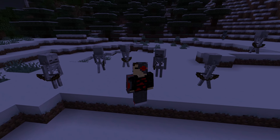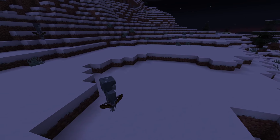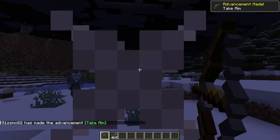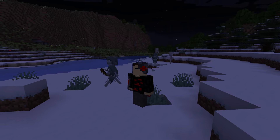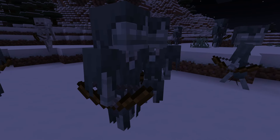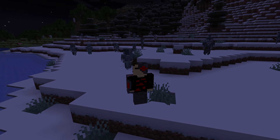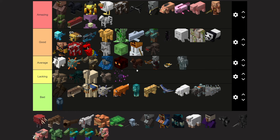Strays are the cooler skeletons, temperature-wise. They only spawn in snow biomes, and their arrows do slowness damage, which can be really annoying if you happen to spawn in a snow biome. Strays aren't talked about too much, and I think that's for good reason. They were cool when first added, but now they're just another random mob in the game. They're not a bad mob, they're just not a great mob. Average tier.